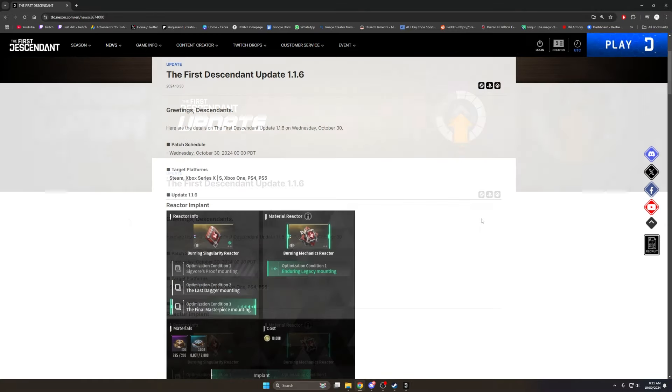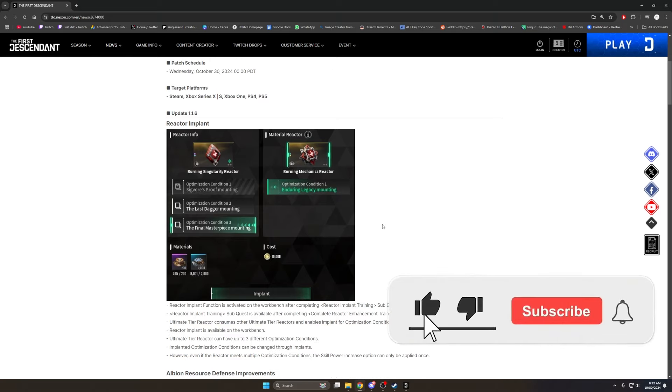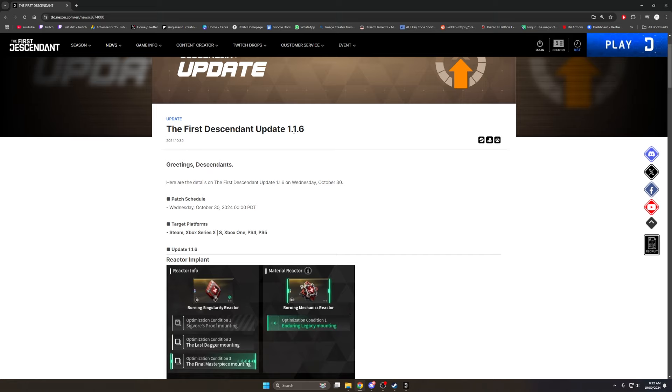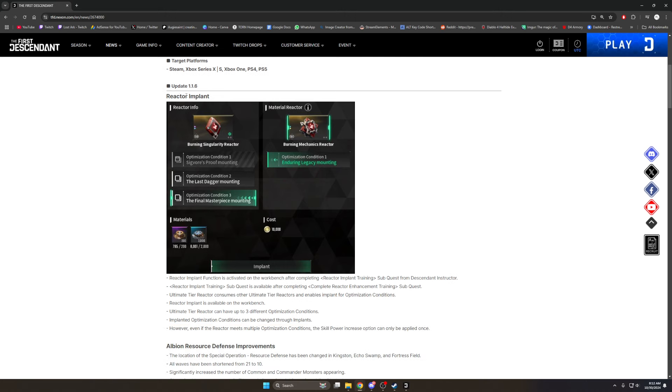The patch is not without its negatives. Regarding the reactor implanting system, it's a really good system and it does work exactly how I thought it would, but the bad side is the material cost — it's quite steep. You won't be able to do this every single day; you've got to be really picky about which reactors you want. Without further ado, let's hop straight into the patch notes for descendant update 1.1.6.